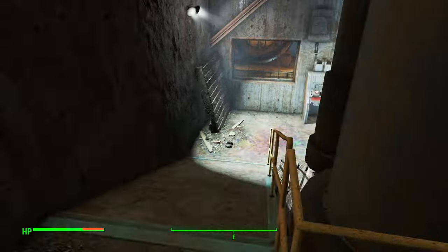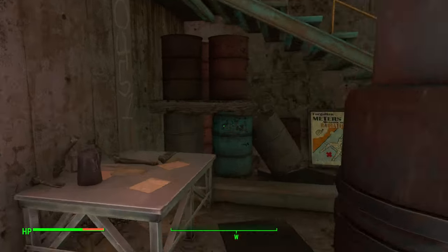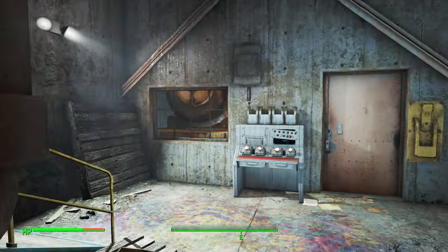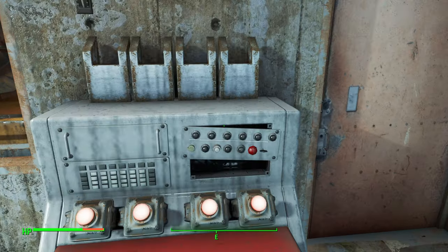Once inside, just head down the stairs, and you will need to enter a code here. Luckily, the code is actually written right here behind the wall: 0451.